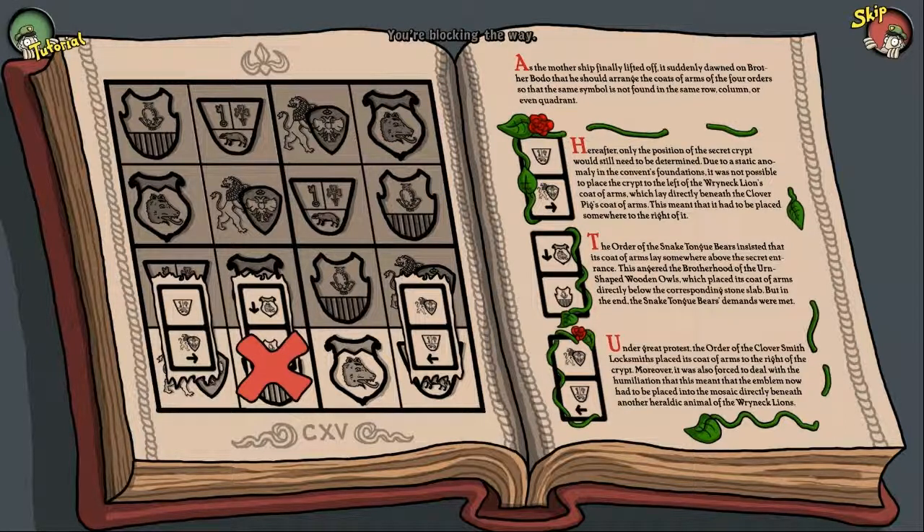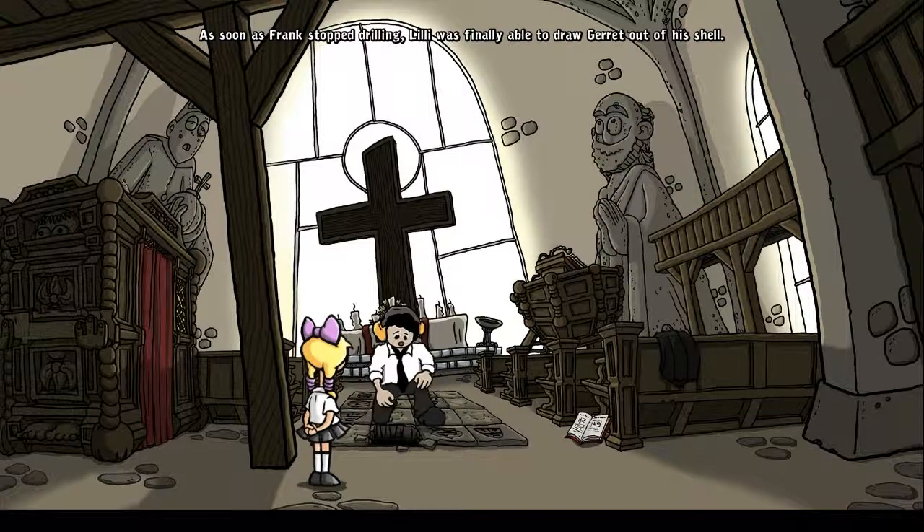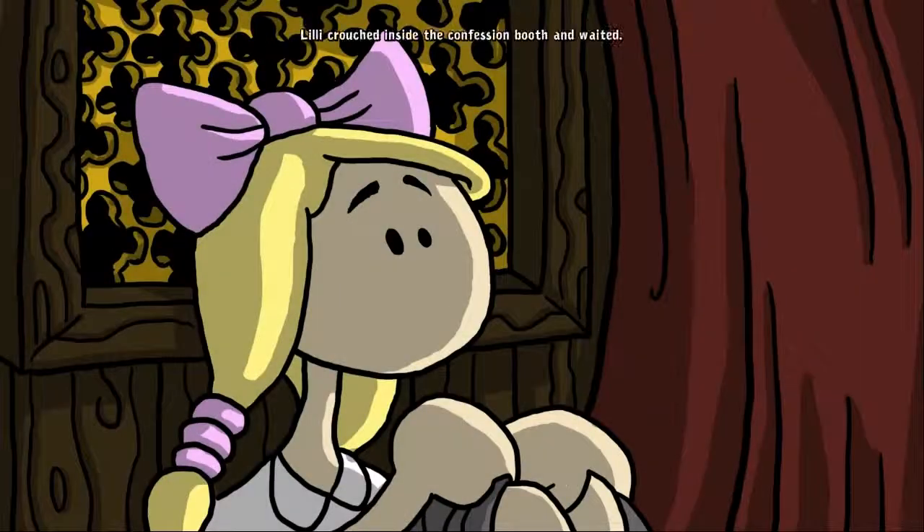Thanks for holding the book all this time. You're blocking the way. As soon as Frank stopped drilling, Lily was finally able to draw Garrett out of his shell. Lily crouched inside the confession booth and waited. All was quiet in the chapel, except for Frank, who could barely contain his excitement. If these bones aren't evidence of a church conspiracy, I'll eat Tom Hanks' double chin. This just keeps going — let me just drill through this stone slab... That's a sword! A real Templar sword! It's incredible! It sure is wedged in tightly. I hope that isn't a load-bearing strut beam.